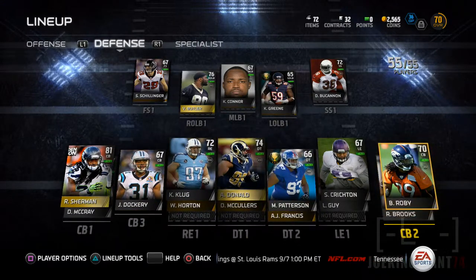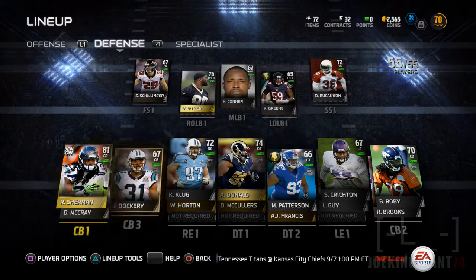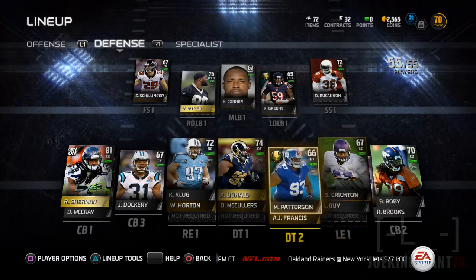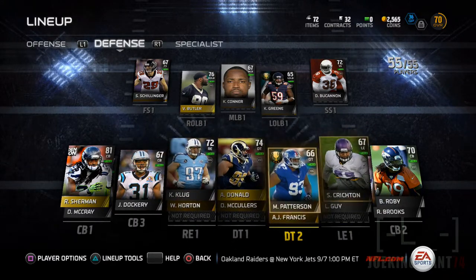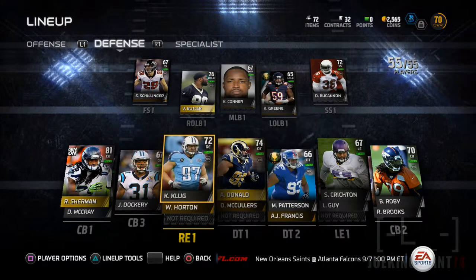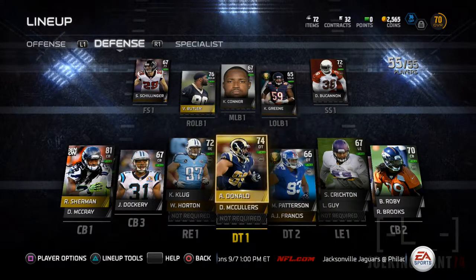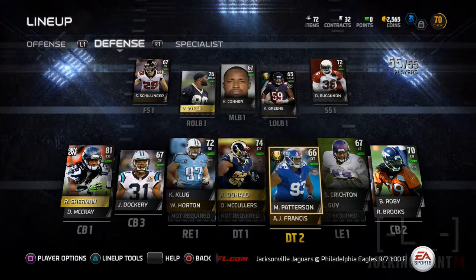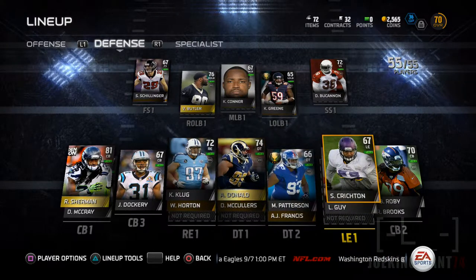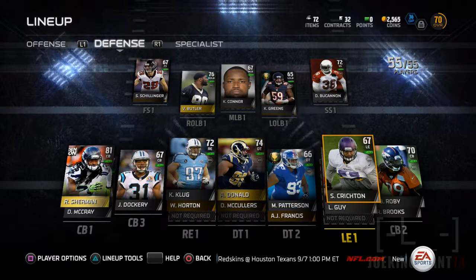Then we've got Dockery and Robbie Brooks. All these guys cost like 200 coins and under — they're all cheap, but it's a good starting point. My defensive line is Klug, Donald, Patterson, and Cricketon. They're all powerful guys. I like to be strong on the D-line since I'm playing the 3-4 — I gotta have some DTs. That's why I have a bunch of slow guys. I'm gonna create either a run-stopping defense or zone defense. I might be changing back and forth during the season as I gather more players of similar overall at backup positions.